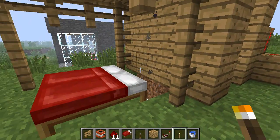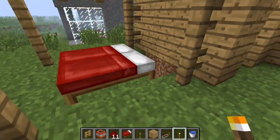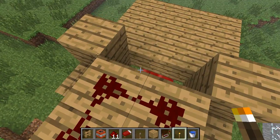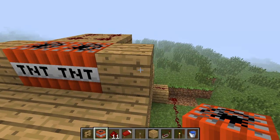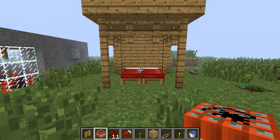So I'll show you how it works: you just press your lever, the TNT drops and explodes and does not do any damage — only to the person in the bed. To reset this, you just fly back up — you can make a staircase or whatever you want — get your TNT and place it back in the two free slots. Hopefully you enjoyed this video, hopefully you can subscribe and like.